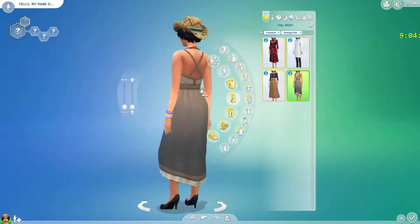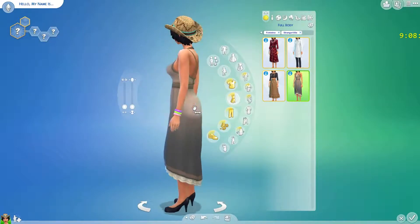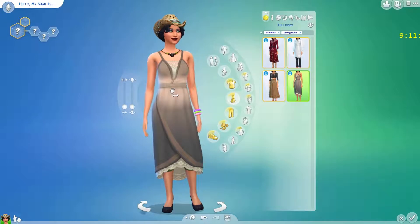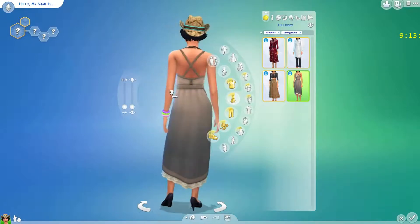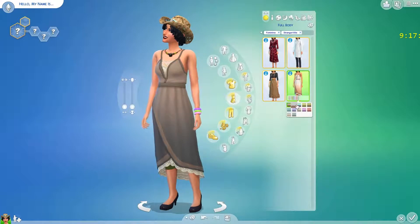And then this dress — interesting, very nice. It kind of looks like it's not even a dress; it's like a robe that you tie on. But then it doesn't look like it's actually tied on. It's all very interesting. Light colors — a bit too light for me.